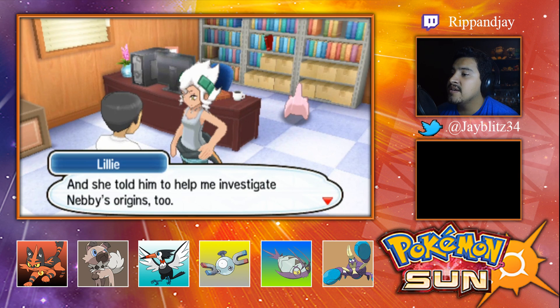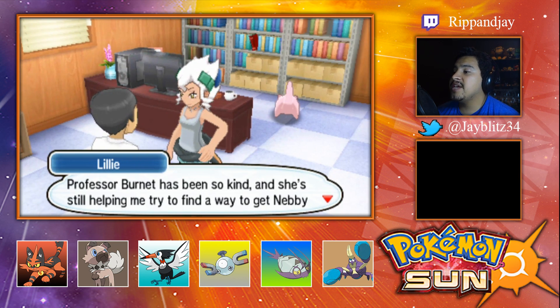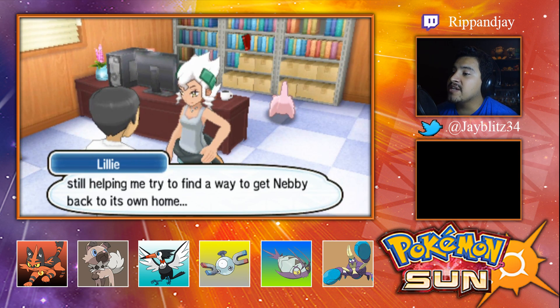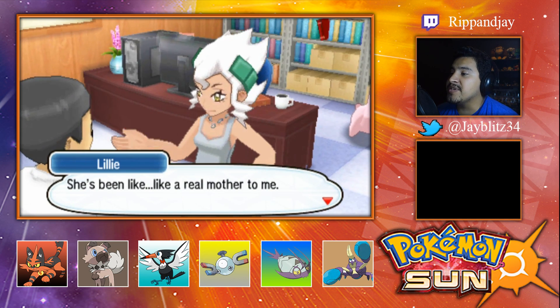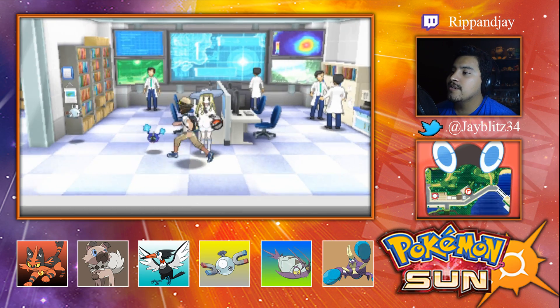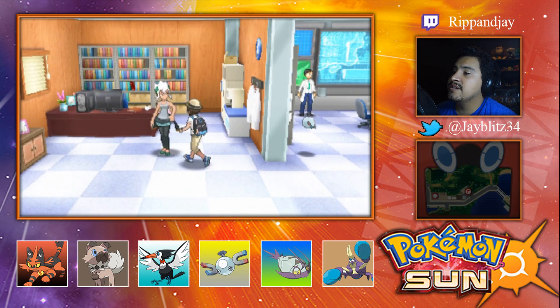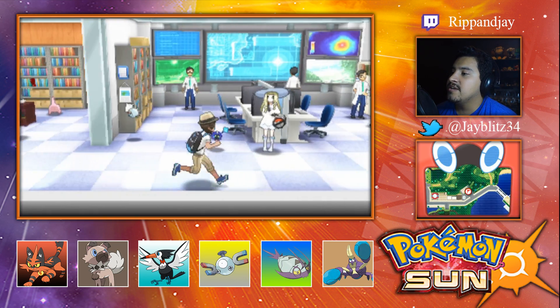She listened to my story, staying up all night to hear it all. Then she got her husband Professor Kukui to lend me his loft to stay in, and she told him to help me investigate Nebby's origins too. Professor Burnett has been so kind, and she's still helping me try to find a way to get Nebby back to its own home. She's been like a real mother to me.